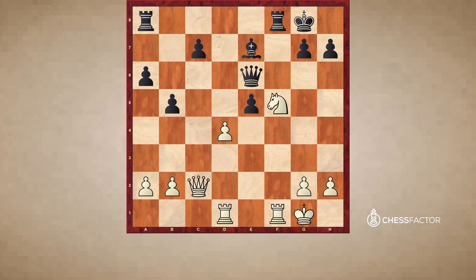So in our first example, this will be a simpler example and then we might move on to slightly more complicated ones. Here, this is white to play and win. If you'd like, you can pause the video and try to find the best move.